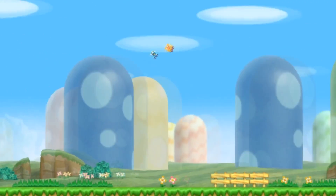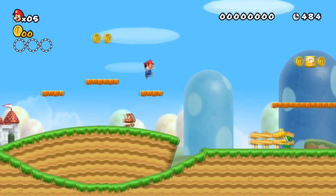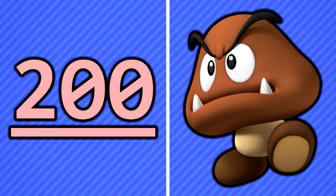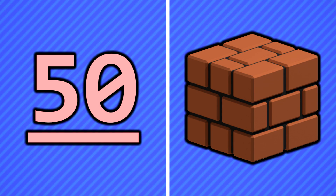But what is the Low Score Challenge? Our primary goal is to beat the game while keeping this counter as low as humanly possible. Rather than just avoiding coins, we also have to avoid basically everything ever. Coins give us 100 points. Stomping on enemies gives us 200 points. Collecting power-ups gives us 1,000 points. Collecting star coins gives us 1,000 points. Getting the checkpoint gives us 2,000 points. And even breaking bricks gives us 50 points.